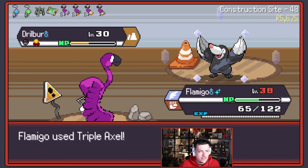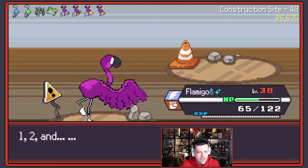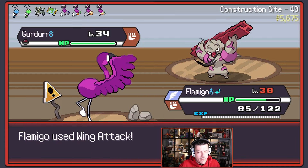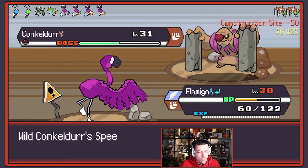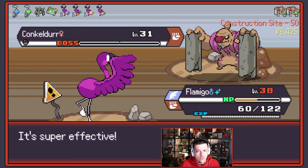We'll Triple Axle on Drillbur — bye-bye Drillbur. Sludge Wave — it's pretty good, better than Minimize. A very Poison-heavy encounter there. Let's grab a standard Potion for Flamigo. Gurdurr will go down to the Wing Attack — no he won't. Do I want the Gurdurr? I don't think so. Let's go for the Nugget. Concord will take down in one hit there — and one more for the second bar. Bye-bye Concordia.